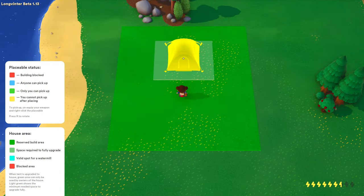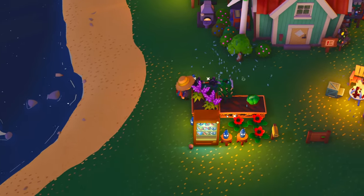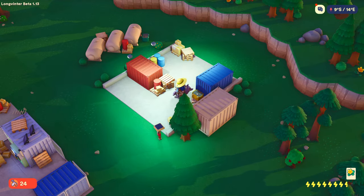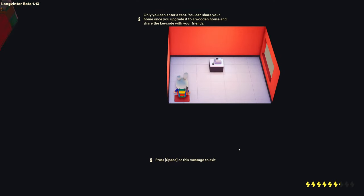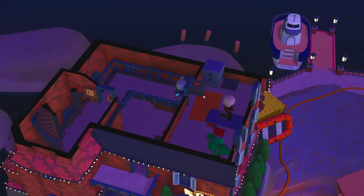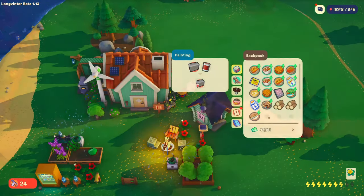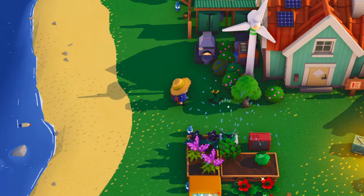Claim a plot of land, build your tent into a grand house, explore for flowers, fish, and wildlife, search for loot to sell, hoard, or trade with other players, buy items from vending machines and player-run shops, raid bunkers alone or with friends, ride boats and animals, craft and customize furniture, and grow plants to use in recipes or as decor.